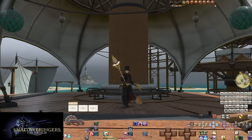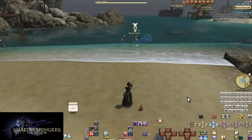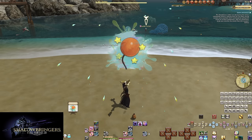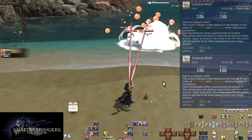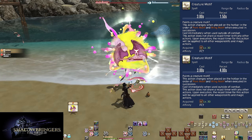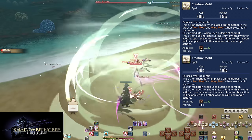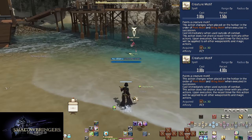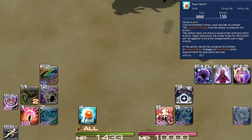Level 30: Creature Motifs, Living Muses, and Mog of the Ages. There are a lot of individual tooltips involved, so let's break it down. Starting with Creature Motif: this attack has two different cast times. Outside of combat it has an instant cast time and a global cooldown of 1.5 seconds. During combat it has a 3-second cast and 4-second global cooldown. When placed on the hotbar, it will be Palm Motif initially and become a blank creature motif after casting.